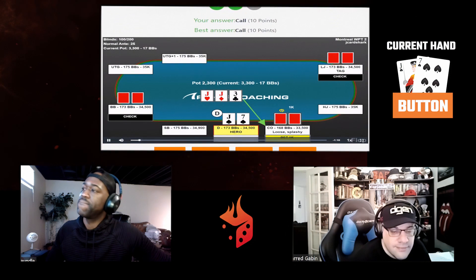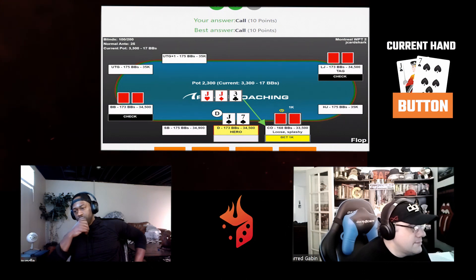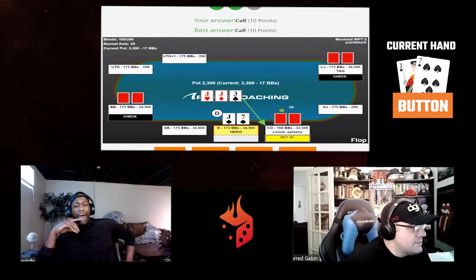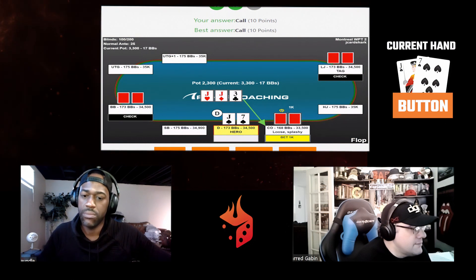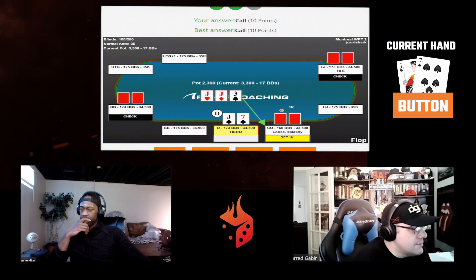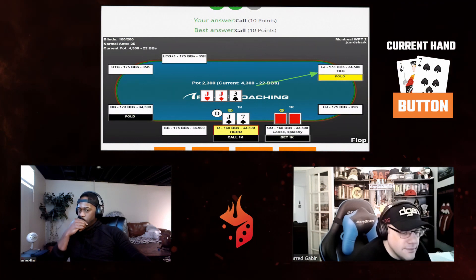Even though we have trips — which is normally very strong — if a lot of money goes in I think we're in pretty bad shape, because most jacks people play are jack-eight and higher. Nobody's calling pre-flop raises with jack-four suited, whereas everyone plays jack-nine, jack-ten, queen-jack, king-jack, ace-jack. So while we have the best hand here most of the time, if we make the pot big and get action we are somewhat likely to be beat. Calling is the only option. I'd also call here with hands like king-queen of hearts to keep our range looking wide.